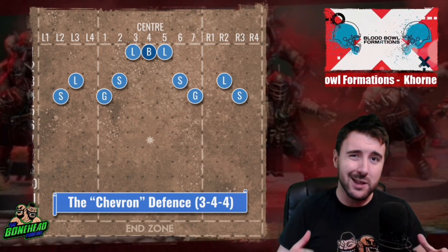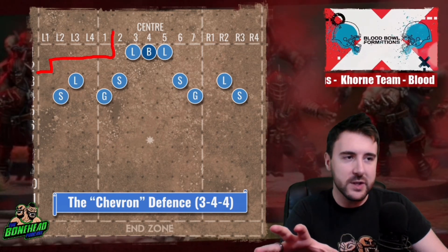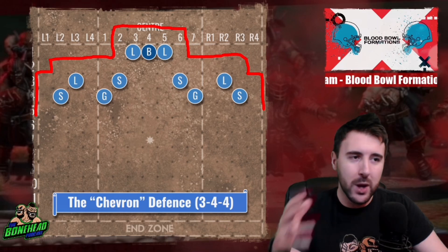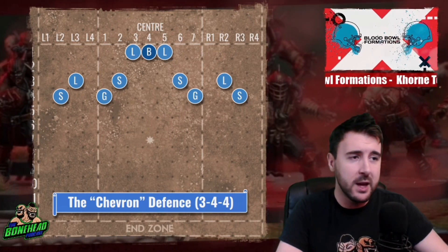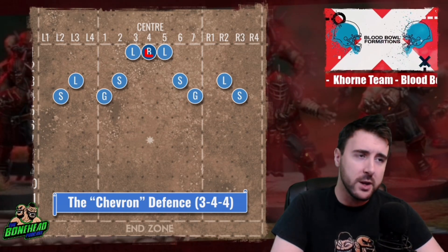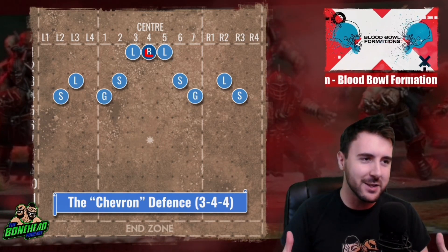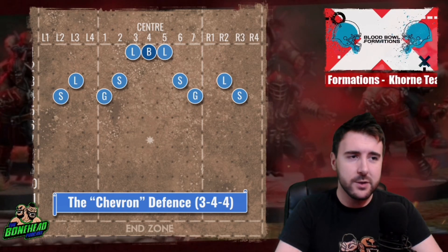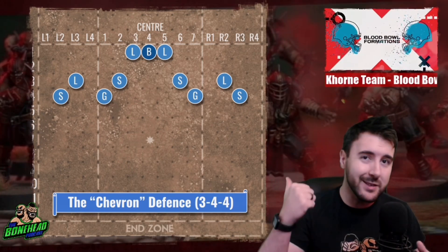We'll start with the Chevron defense. These defenses are useful in different situations. The Chevron defense gives you a bunch of interlinking tackle zones that covers the entire breadth of the pitch, and it presents only a couple of vulnerable areas. We've got the lineman and the blood spawn on the line — we are sacrificing 3 players in the middle. If you don't have a blood beast, it's not a problem; this guy becomes a lineman. If you are worried about your blood beast, you can stack the line with extra linemen and place it to the side instead. However, the only time I'd be worried about that is if I was playing against a heavy bash team — Black Orcs, Chaos Renegades. I've got a fun game against Chaos Renegades tonight with my Korn team.